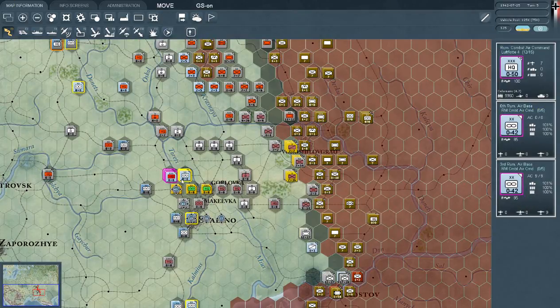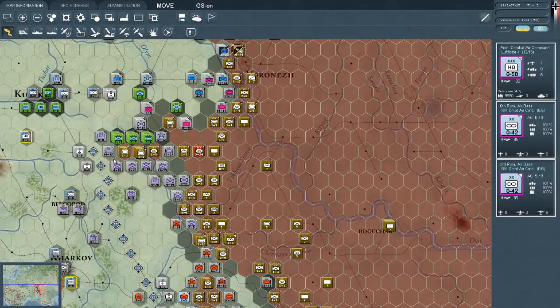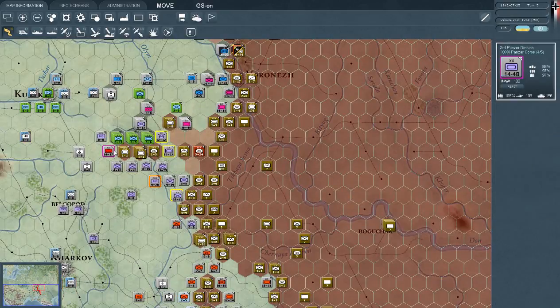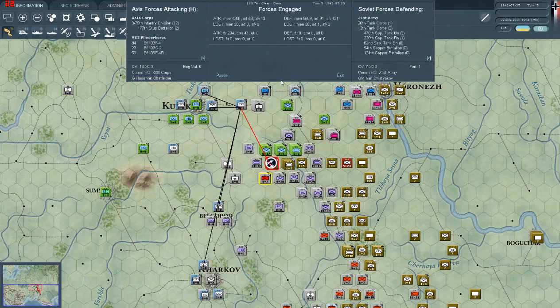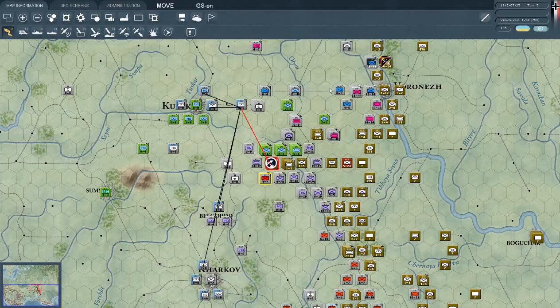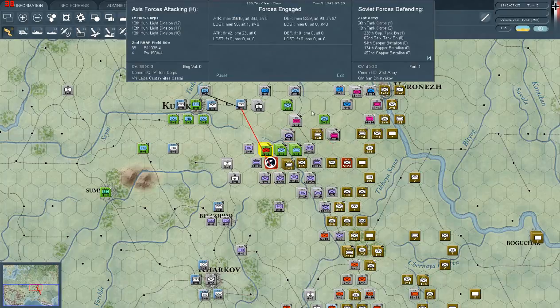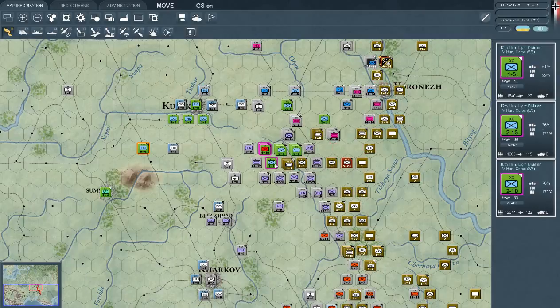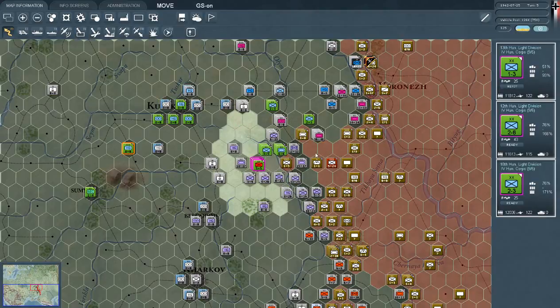These guys need to get off the train now. What we need to do is slam the trap shut. We'll do it with this unit here. How do they hold? Let the Hungarians take care of it — surrender! Surrender, surrender — great job. That pocket is now closing, I like that. These guys somehow have a defense of five — whatever, they're dying now. I'm going to take my troops here and smash them into the wall.